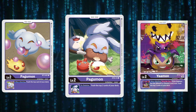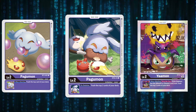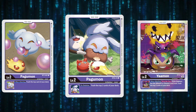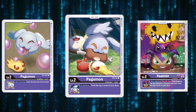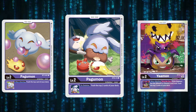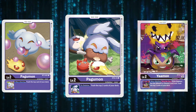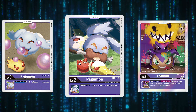Depending on your play style, if you don't like to leave yourself with targets on board where you can potentially be decked out by your opponent, things like the Pagumon and Yaamon can facilitate in those areas. A lot of it comes down to your resource management — how well you keep an eye on how many cards are left in your deck. I run a three-two split on the rookies rather than a straight four-of, because I have been decked out at inopportune moments.